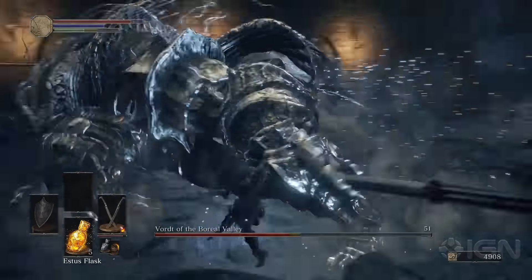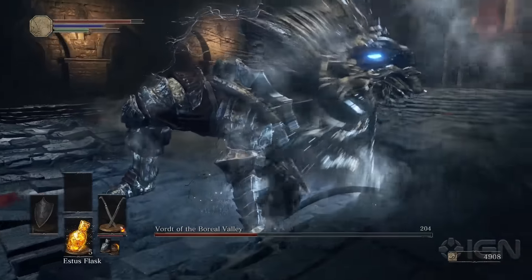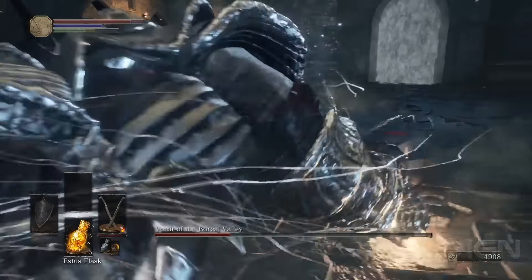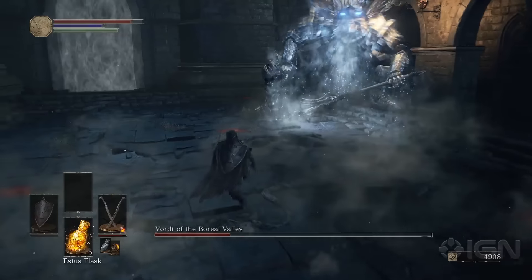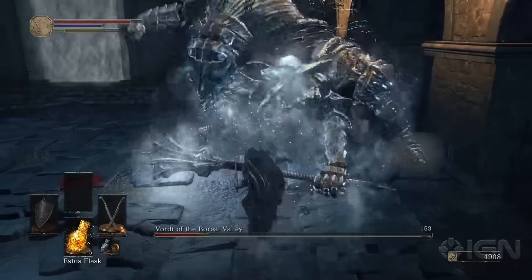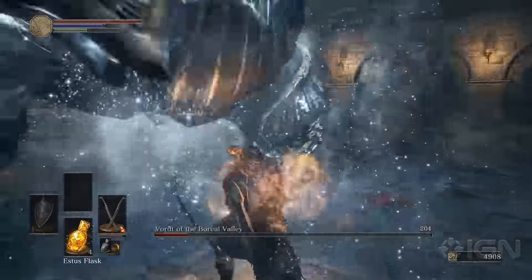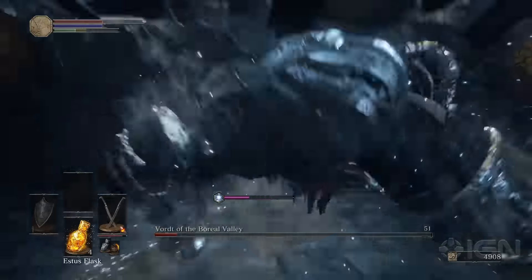However, there's one attack that will complicate this a little bit, where he charges around the arena trying to slam into you like a truck. Right here is the example of that. All you need to do is dodge, however the dodge timing for this is a little specific, so it might take you a few tries. But when you see him rushing at you, don't dodge backwards — actually dodge towards him, that way he runs over you while you're dodging and you won't get hit.